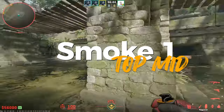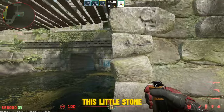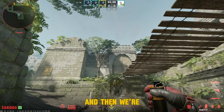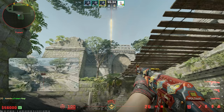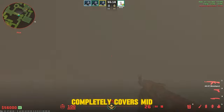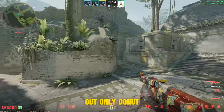First smoke — gonna smoke off middle top. Stand on this little stone edge, aim at this one, aim top, and then jump throw. It's gonna land inside middle. Perfect nade guys, completely covers mid. Nobody can see out.